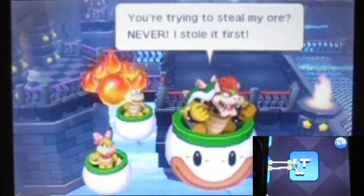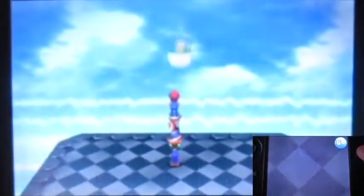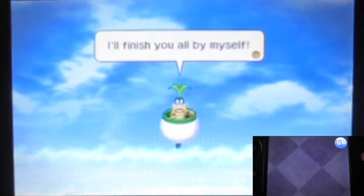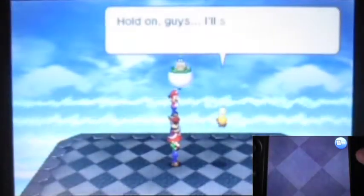I thought you were waiting for us. It skips - you're trying to steal my orb? Never! I stole it first! Well we're gonna store it now, get him! Apparently the game won't let us get those crystals so easily - we need to do a side quest, and in this side quest we actually have two cool planes: fighting Wendy and Iggy.